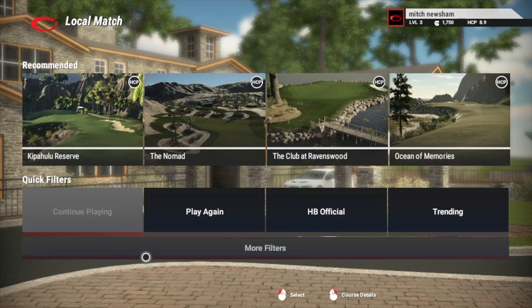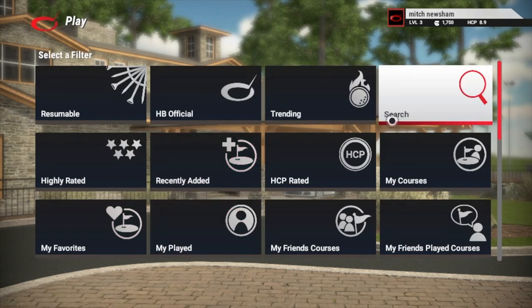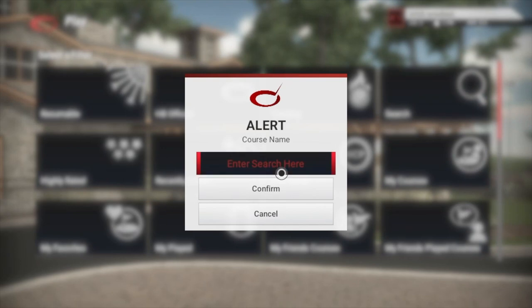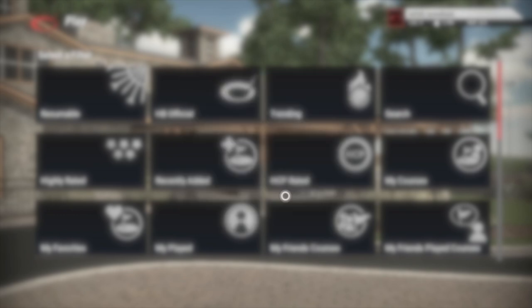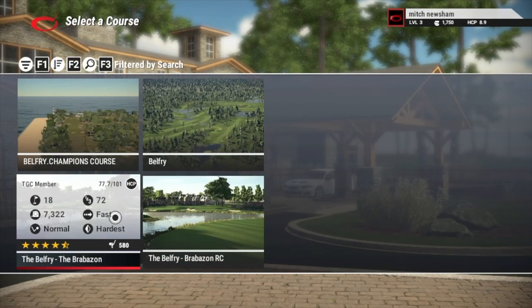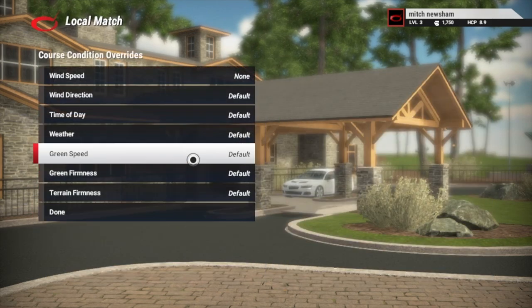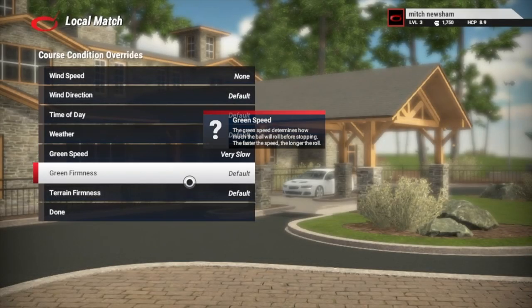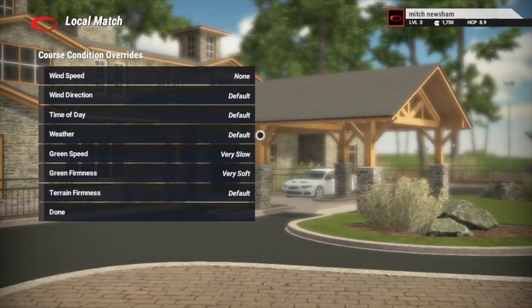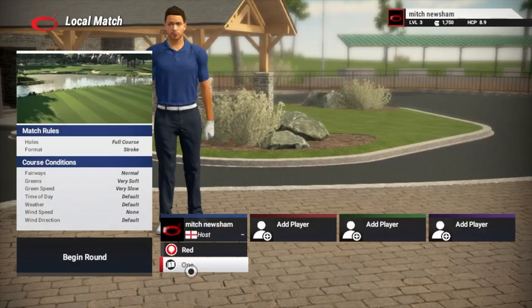Hello again everyone and welcome back to the Handicap Golf channel. We're going to continue today with our best golf courses of The Golf Club 2019, heading over to the UK and hitting up the Brabazon course at The Belfry. We're going to select this handicap-rated course and, like usual, I'm going to put the green speed on very slow and the green firmness on very soft, just to make it a little bit easier for myself and not to demoralize my confidence.